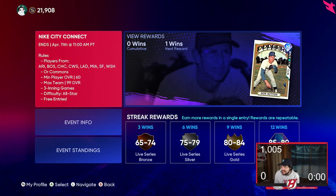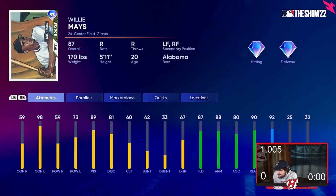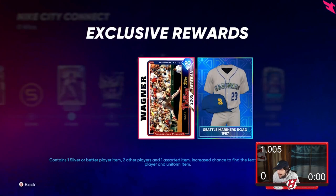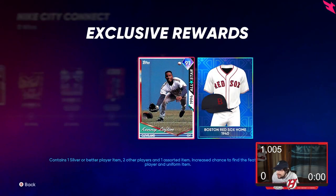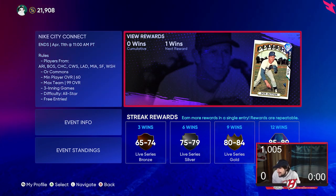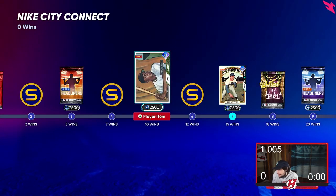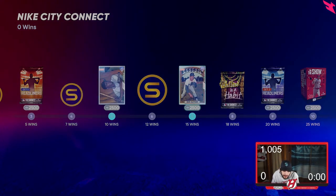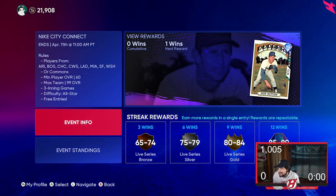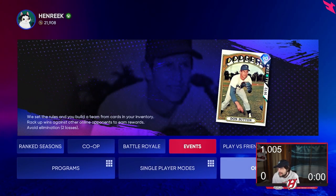Next up is events. A new event just came out in Diamond Dynasty today. Just playing through gets you multiple diamonds — and it's not even crazy. 10 wins gets you Willie Mays, 15 wins gets you the Don Sutton. Plus you get a headliner pack as well, with a chance to get Billy Wagner, and Kenny Lofton is in this headliners pack too. It's three-inning games, it only lasts two days, but it's really worth it. You do need to use specific players — Arizona, Boston, Cubs, White Sox, Dodgers, Marlins, Giants, and Nationals.